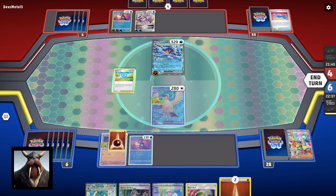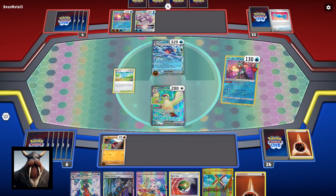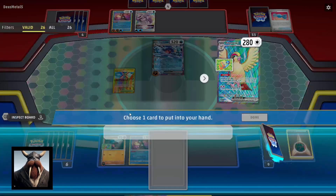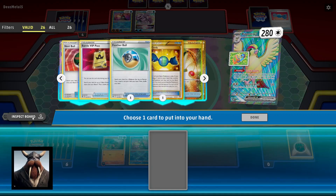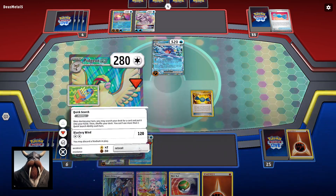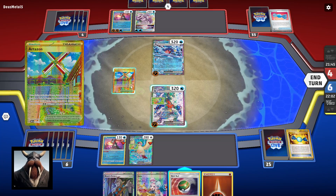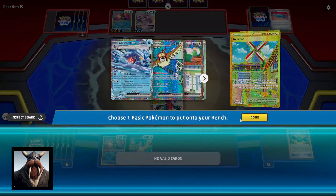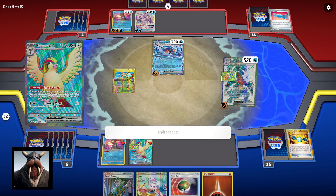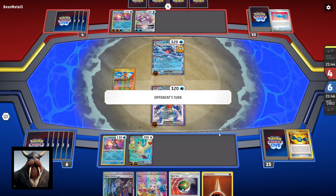I'm gonna take out the Arty Zone because I just don't want them having it. We're gonna Quick Search, pick up... do I have Rare Candy? No, okay — just gotta make sure before I click buttons. We're gonna evolve here, retreat, and Artisan to peek — both are gone. So we're gonna Hydrolander and target the Pidgeot EX. It's an attack, we've got moves for next turn.